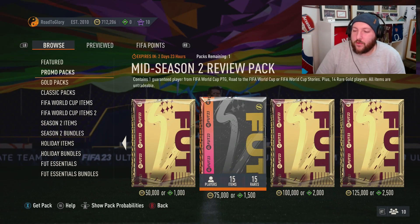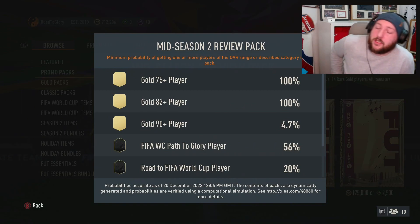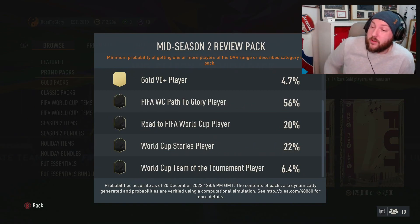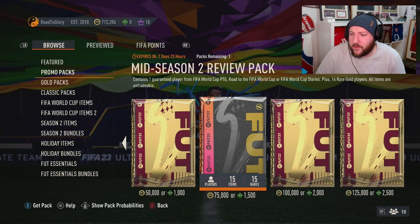EA have released the mid-season two review pack - it's 75,000 coins, a 50/50 chance of a FIFA World Path to Glory card. It's basically all the world cup cards apart from icons, by the looks of it. So let's open this up.